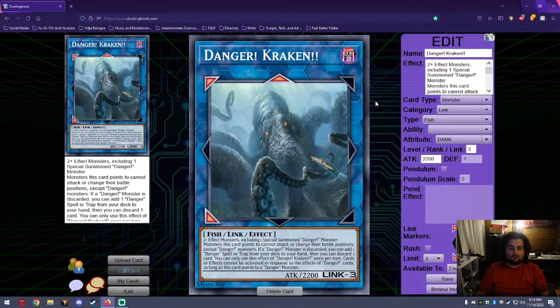Next is Danger Kraken — a Link 3 Dark Fish monster with 2200 attack, requiring two or more effect monsters including one special summoned Danger monster. A monster this card points to cannot attack or change its battle position except Danger monsters. If a Danger monster is discarded, you can add one Danger spell or trap from your deck to your hand, then discard one card. You can only use this effect of Danger Kraken once per turn. Cards and effects cannot be activated in response to the effects of Danger cards as long as this card points to a Danger monster.